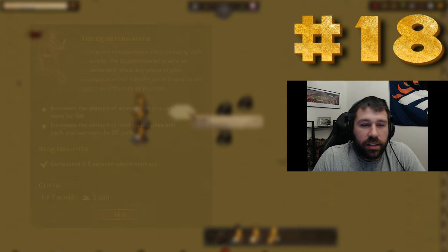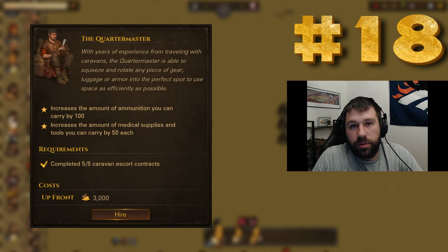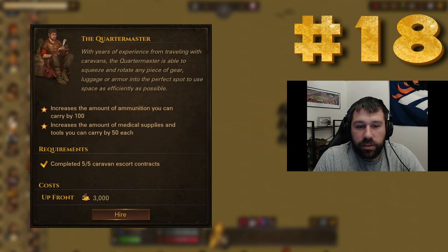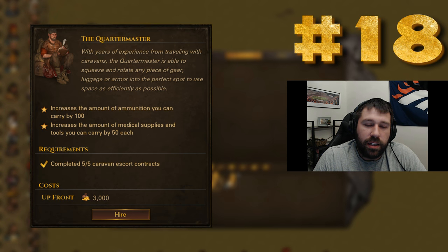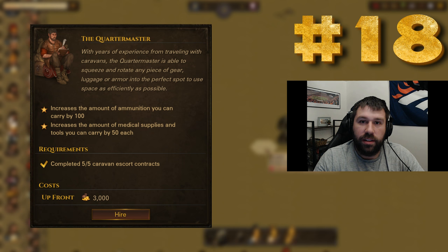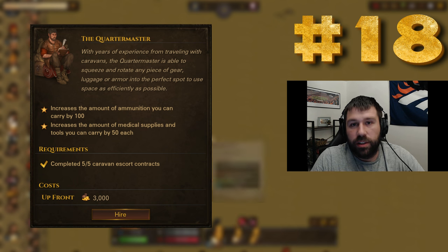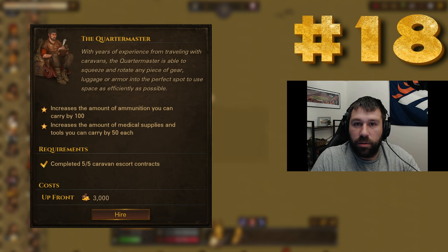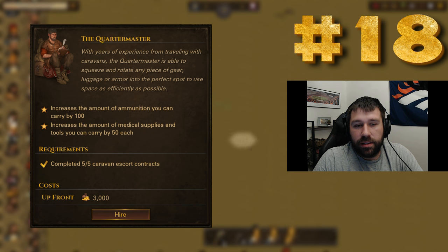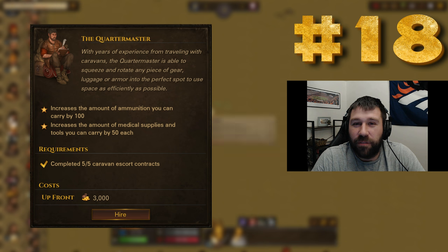Number 18 is going to be the Quartermaster. Quartermaster falls short pretty heavily, far and away between anybody else. The truth of the matter is 100 ammunition or 50 supplies each for medical supplies, tools, and supplies is just not good. Tools and supplies is the one thing I look at as possibly good, but it gets totally destroyed by the time you get to late game or ultra late game where you're facing things and you have 300 armor — your armor gets totally chipped down to 25. 50 supplies is gonna make a dent, but it's not gonna fix the dent.